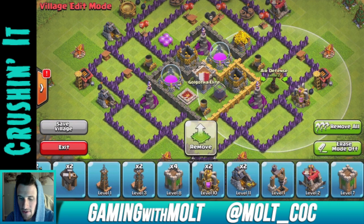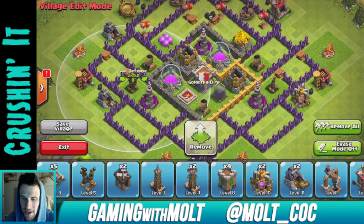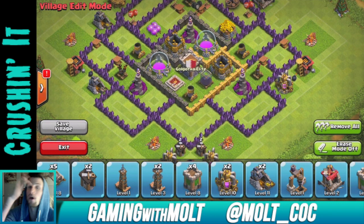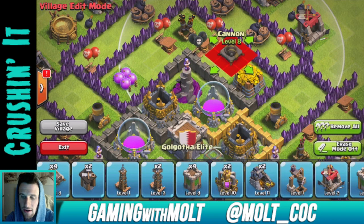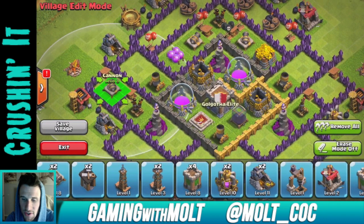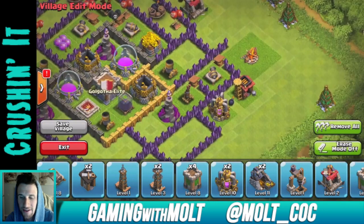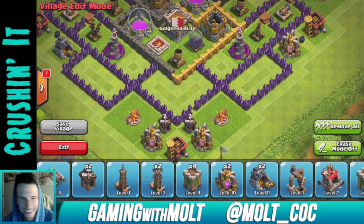We're bringing in our air defenses, keeping those close to the edge while still somewhat protected. I normally don't get attacked too much by air so I'm not super worried. Those are triangulated as well so they cover the entire base — always make sure you triangulate your defenses so they lay out around the base better. Next we're bringing in our cannons: two up top guarding that portion, and two out here for traps. If anybody attacks with giant-healer they're gonna be screwed — come through either of these sides and they'll lose six giants each.